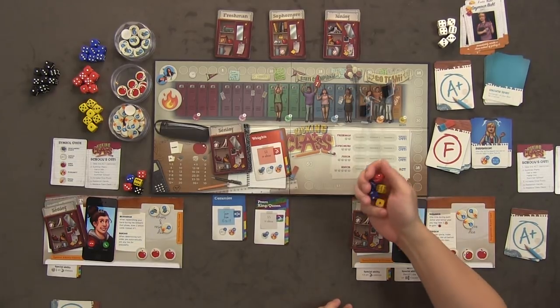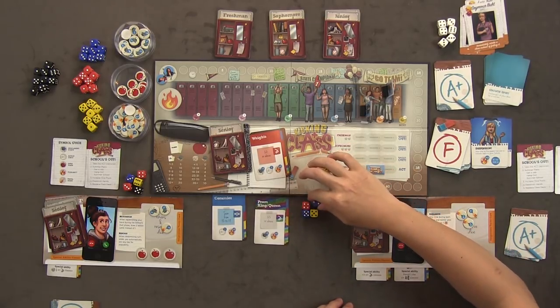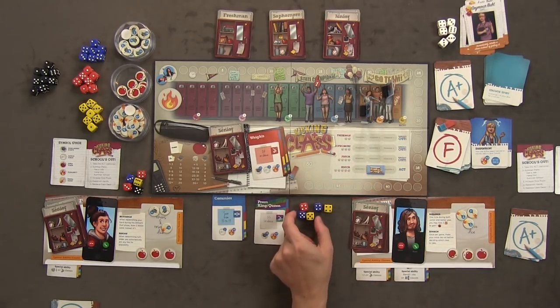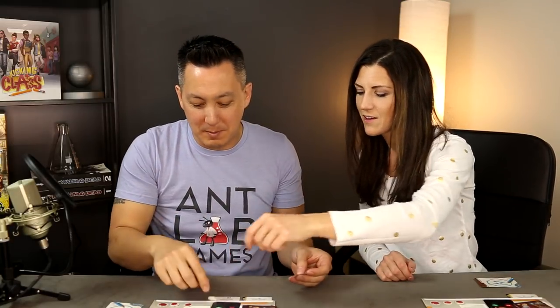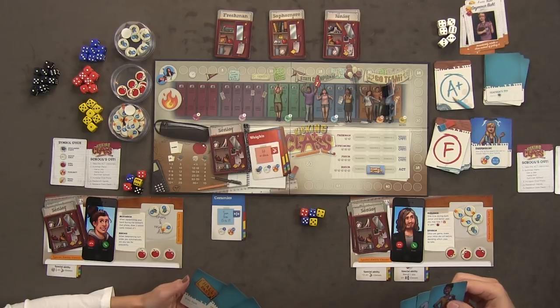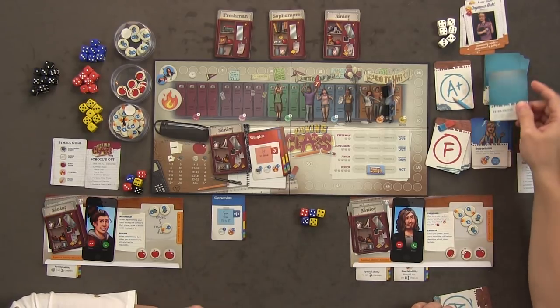I need twenty-five or above. I rolled a total of twenty-one — I re-roll two dice. Ten plus thirteen gets me to twenty-five — exactly! I pass prom king and queen. I get a plus five scholarship hat and plus two popularity. I also play teacher's pet for another plus one hat. And I play extra credit to take this course as a bonus class.